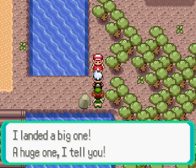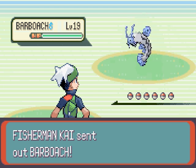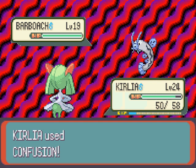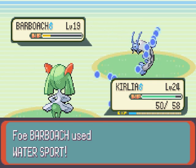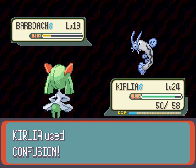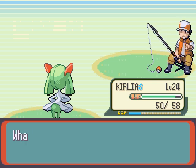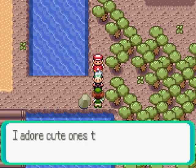Just for fun I'll battle this fisherman too. Another Barboach. Water Spout just lowers the power of Fire-type moves, so it's not going to be too threatening. Curlia takes it out. Done.